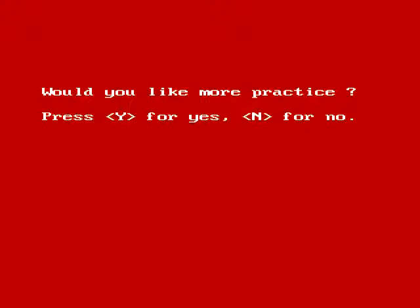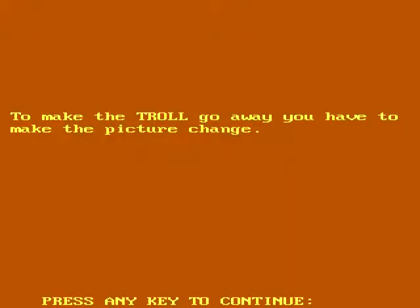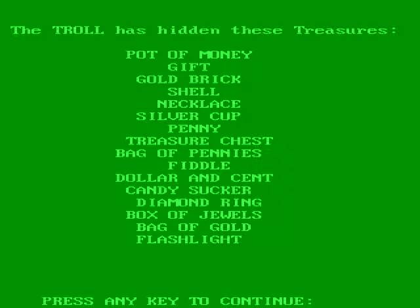Would you like more practice? No, I think not. Evil Troll, I said no. The treasures of Mark the Dwarf King. Okay. Help King Mark find his treasures. You can take a treasure if the troll's in the same picture as the treasure. That sort of makes sense. To make the troll go away, you have to make the picture change. That doesn't make sense. During the game, see the treasures you already have found by pressing F. During the game, you can turn the sound on and off by pressing the S key while holding down the control key. Hitting these treasures... flashlight, candy sucker, maybe pennies. I don't care.